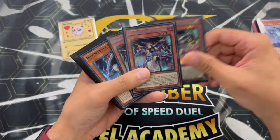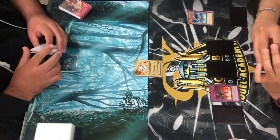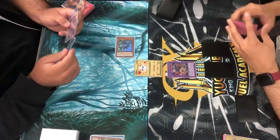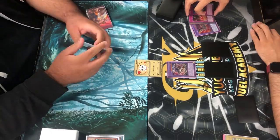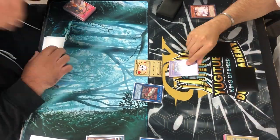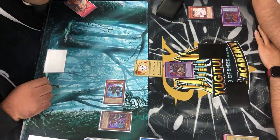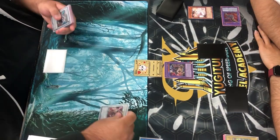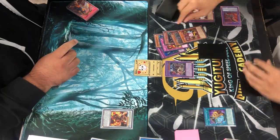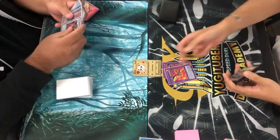Round one - we win the die roll, go first, and we're able to set four cards. You'll see we set up Rex Drum with Solemn Judgment, so we're down to about 2,000 life points at this point. We still have a second Judgment and an Ash, so he can't really do much. At this point we just control the board. He continues to play it out although he doesn't really have much to do - it takes up a lot of time for essentially a lot of nothing.